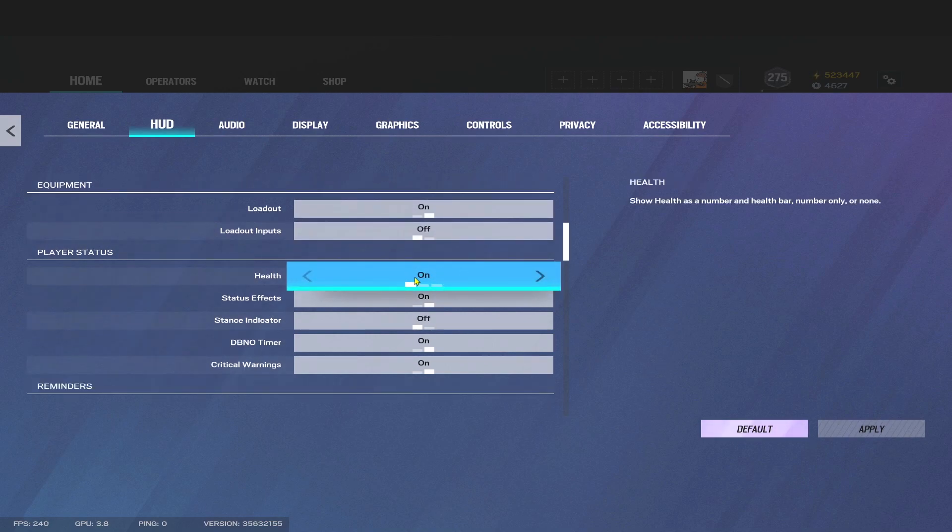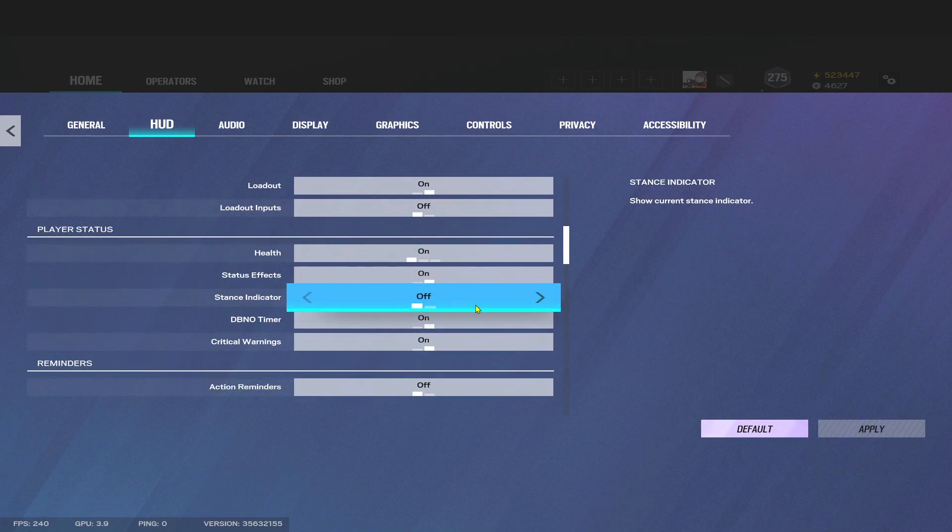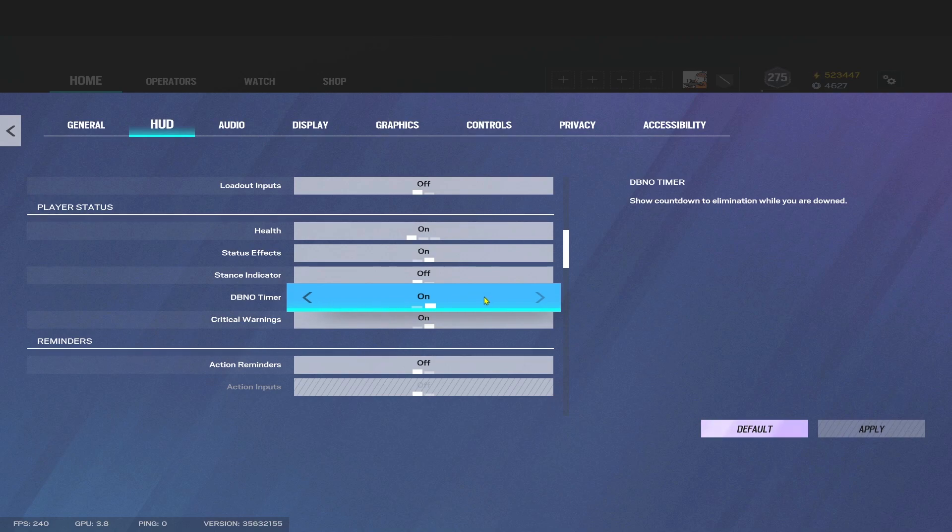This one's up to you again — a lot of people play with health off, but I would keep it on. Even myself, I keep this on; a little bit of information might as well be there. Status Effects — this is personal preference, it doesn't really make a difference to your screen, so I would just keep that on. Stance Indicator — I would take this off. You don't need to know if you're standing, lying down, or sitting up; you should know that yourself.